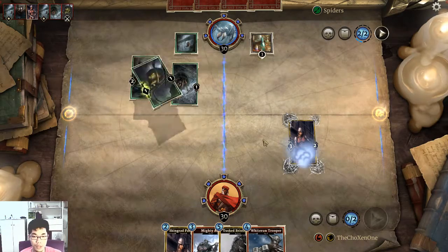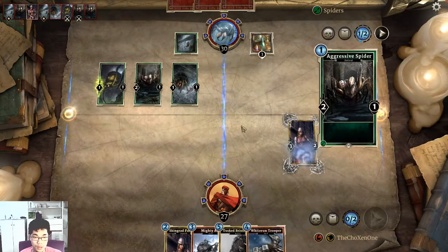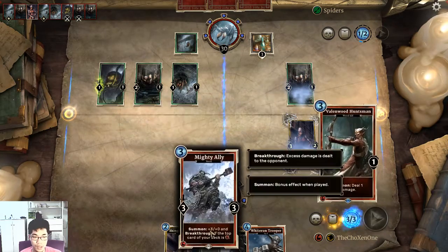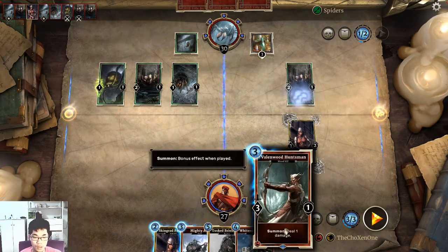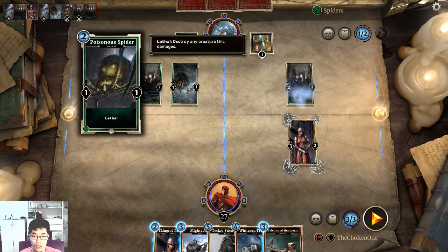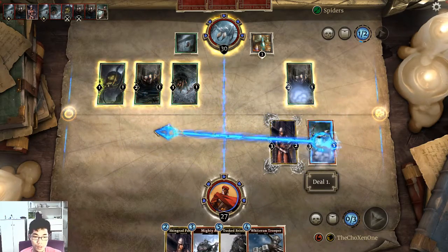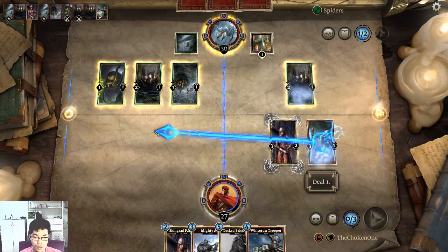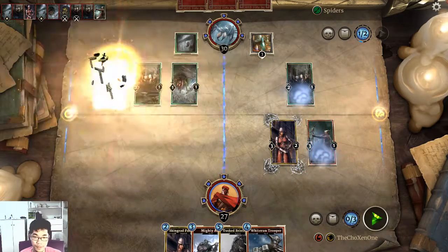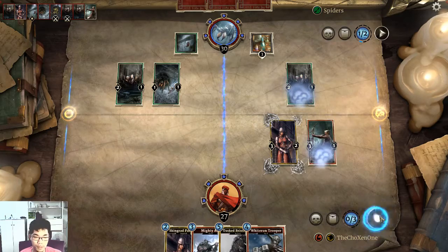Shackle a random enemy creature — that's interesting. I'm playing this mighty ally. This guy is good as well. What's this guy? Lethal — oh, this guy got lethal. I think I want to kill the lethal guy instead. Aggressive spider. Ending my turn.